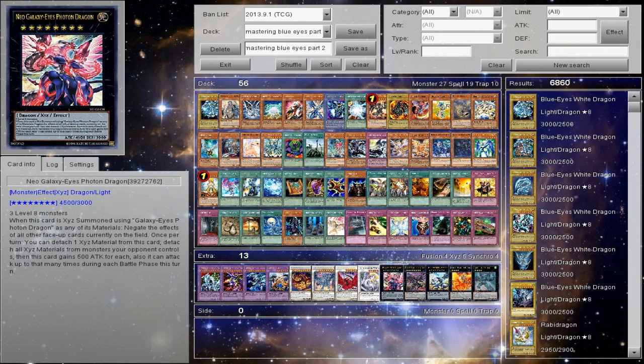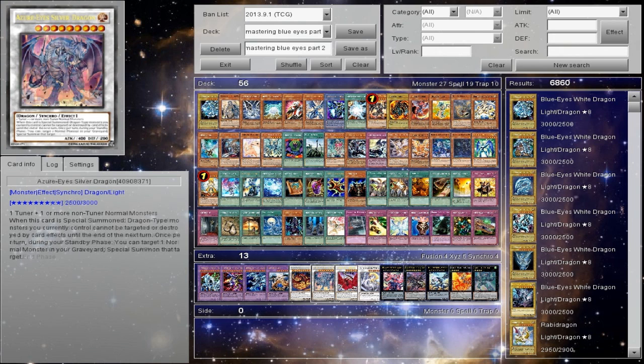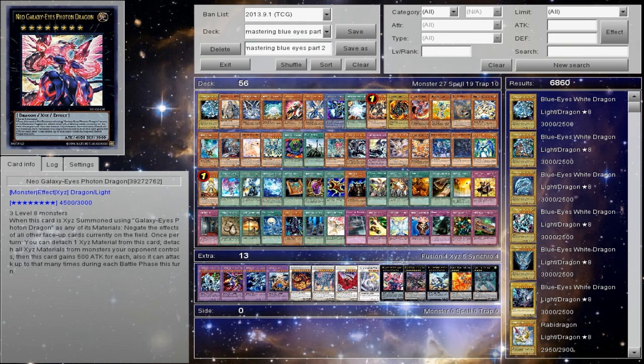Neo Galaxy-Eyes Photon Dragon — if you can actually get three rank 8 Xyz out. Diffusion plus Blue Eyes Ultimate equals this, and it's just priceless. Or if you want to be a super troll, just sit behind this all day and let them overlay into it. It's a 4500 attacker — it's Zexal's equivalent to the Blue Eyes Ultimate Dragon. I wouldn't really recommend it though; I more recommend this or the Hieratic option.